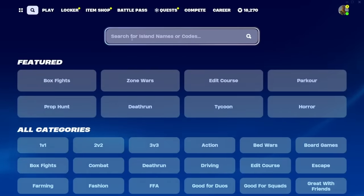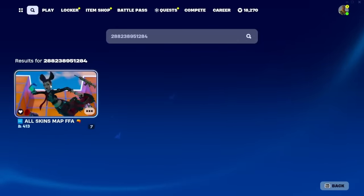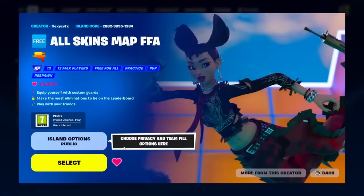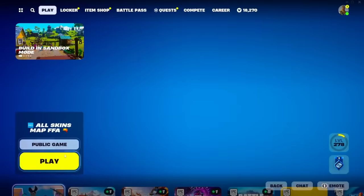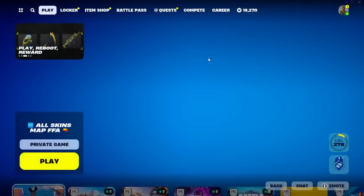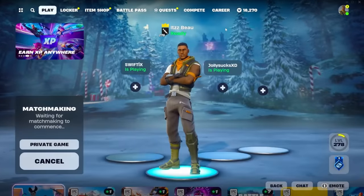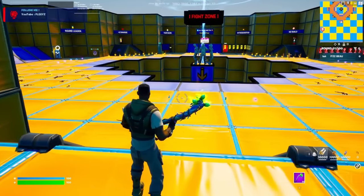Once you're here, type in this exact code: 288238951284, then click enter or search and this map will come up — 'All Skins Map FFA.' Go ahead and click it and select it. You can go into a public or private game, it does not matter. I'm going to do it in private, so I'll press play and load into the game. As you can see I am a default skin and haven't got anything equipped.